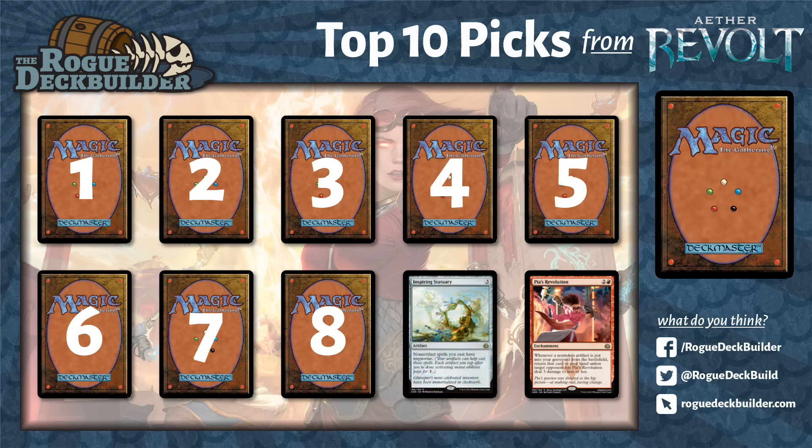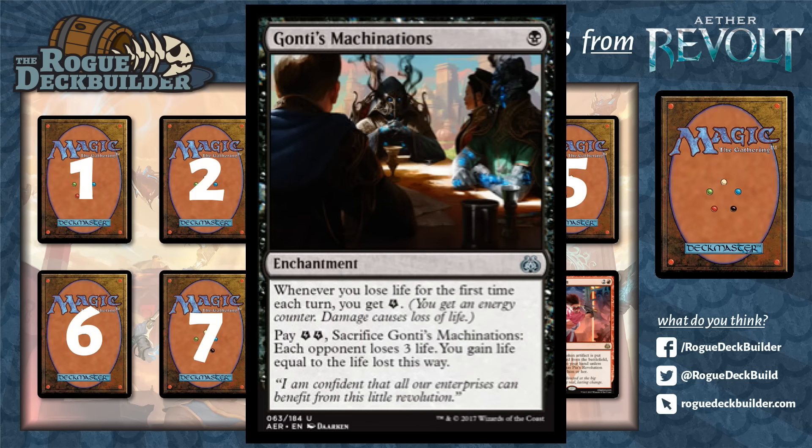On to my number 8. Number 8 is a card that might be more wishful thinking than anything. I've always really liked what I call Black Burn. We had Alms of the Vein with Madness — 3 damage, or target opponent loses 3 life and you gain 3 life. I've always wanted that sort of archetype to work. We have Bump in the Night in Modern. We're almost there for Mono Black Burn, or even Black-Red Burn now in Standard, and it's really pushed with Gonti's Machinations. This card is an enchantment, which I think is very relevant, because in any sort of enchantment-recurring theme, there are already a few cards that get an enchantment back from the graveyard in Standard.